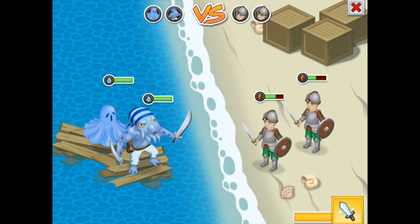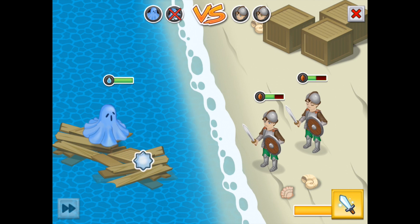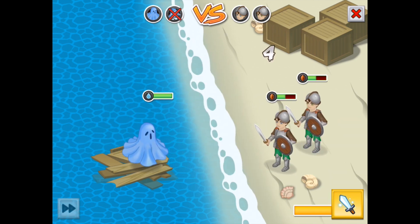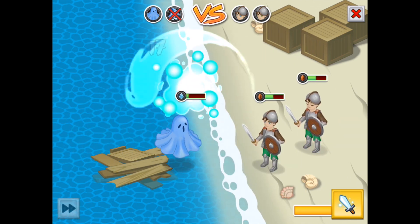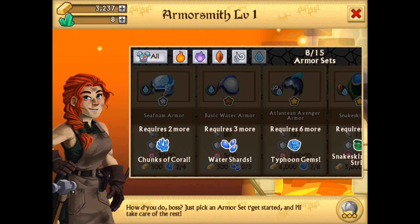There are lots of different elements in this game — there's water, earth, fire, amongst many others — and this is another factor to consider, because obviously there are weaknesses and resistances. For example, if you wear a fire armor against water monsters, you're going to be at a slight disadvantage. This all adds just another layer of strategy to the experience.